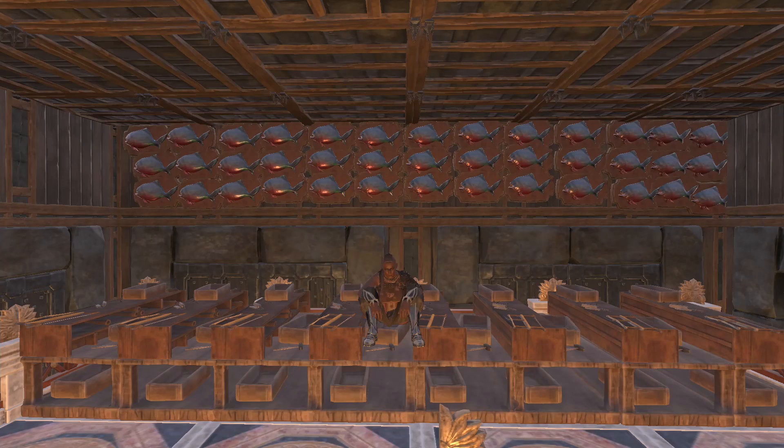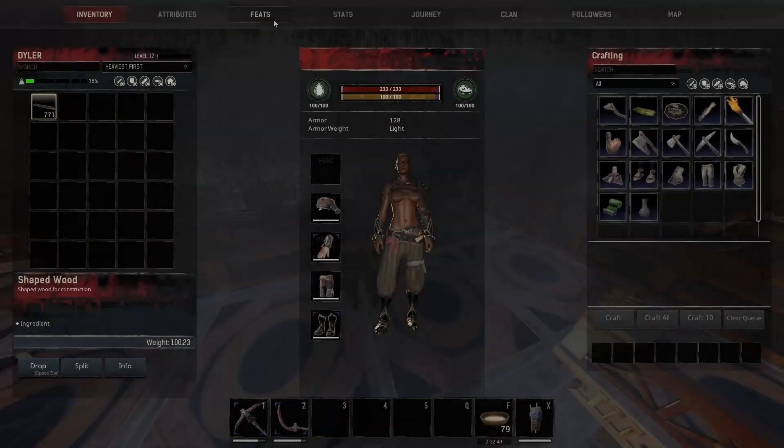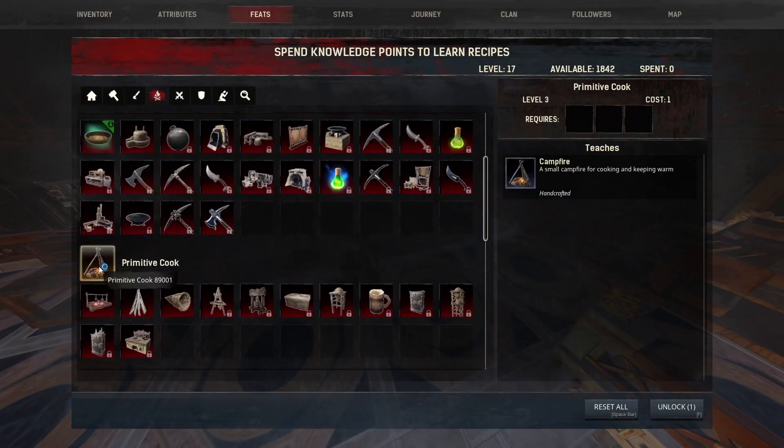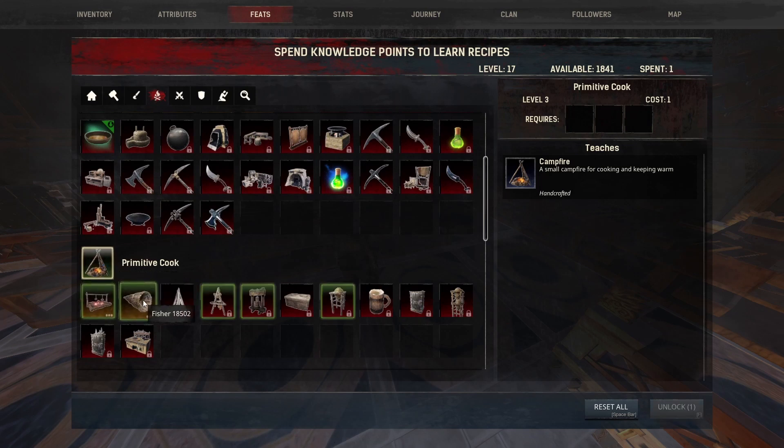So, fish trophies — but why are they so good? Why are they one of the best methods to level up currently? Well, let's see what we need for making fish trophies. So we need to go to Feats, then Survival, scroll down, go to Primitive Cook, learn it, and go to the Fisher.